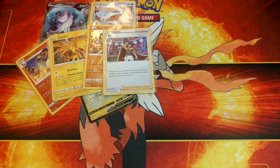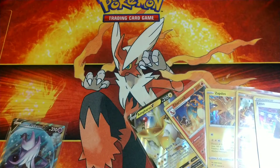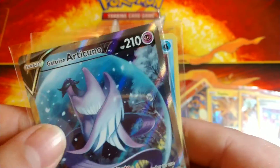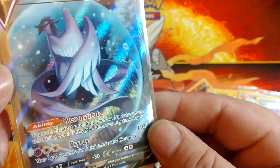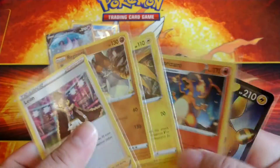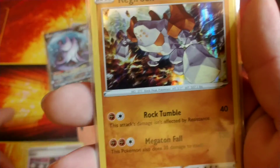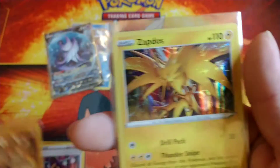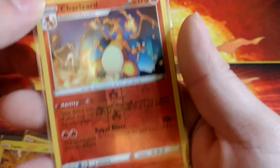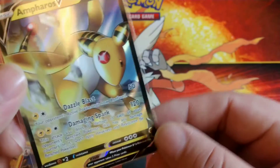All right, let's get these cards out of the way so we can go over our pulls. We got Chilling Rain with the Froslass holographic and a beautiful alternate art Galarian Articuno V - such a beautiful card. And then for Vivid Voltage we got Leon holographic trainer card, a Regirock holographic, a Zapdos holographic, a nice little reverse Charizard, and our final card for Vivid Voltage is Ampharos V - beautiful artwork.